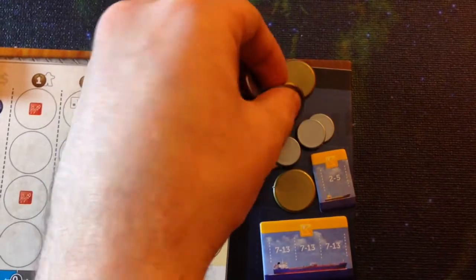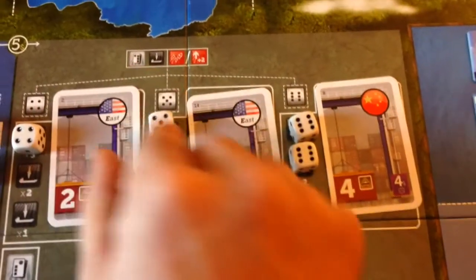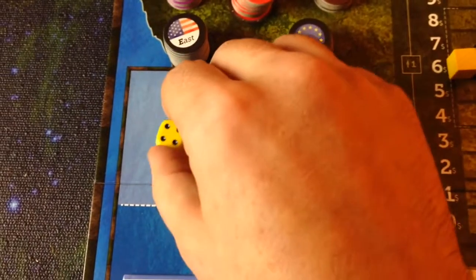Players' companies will pay out dividends to the owners of their stock, but it has to come out of company money, so players have an incentive to properly manage their company so they can actually afford to pay dividends. Each round, a number of dice will be rolled, and the values of these dice determine which actions are available for players to select. On their turn, players select a die representing the action they want to take — either moving ships across the board or loading cargo from one of their contracts to one of the waiting ships. Each player picks up contracts to send goods from regions like the eastern and western US, China, and the EU through the canal.